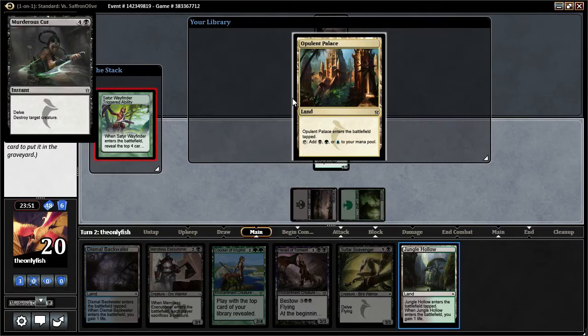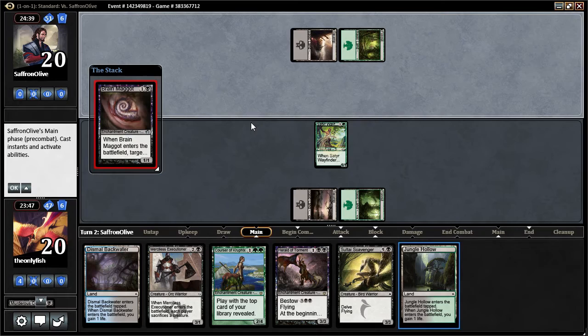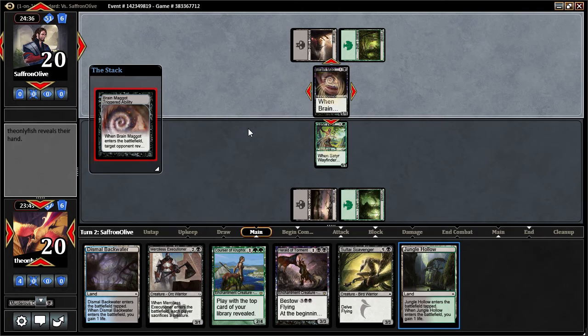Options. I guess we try that — see what's going on over there. Oh, just have all your rares. Courser and Harold. Which one of those is worse? I think I've got to take the Harold here.